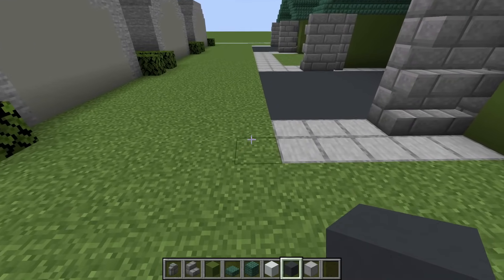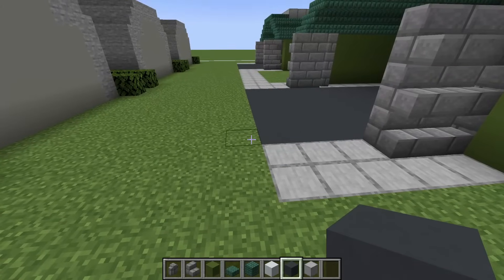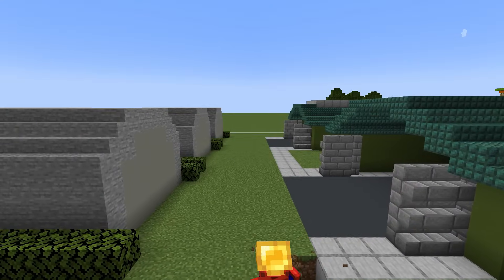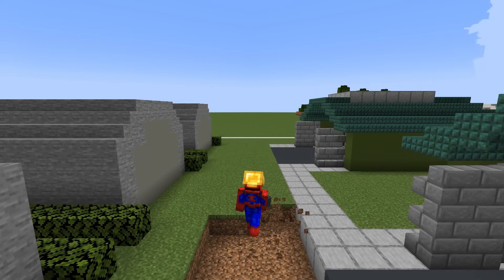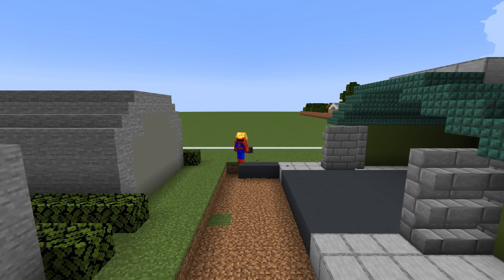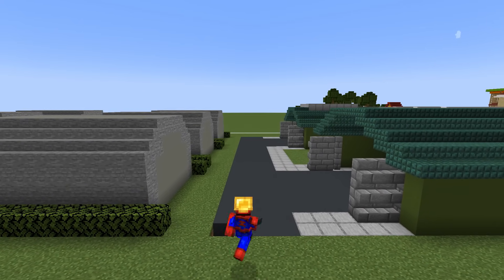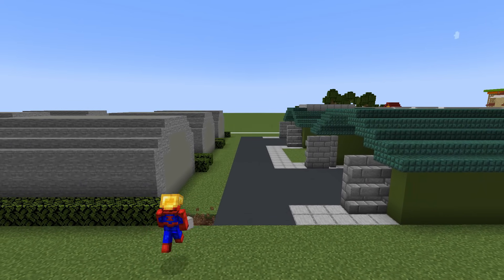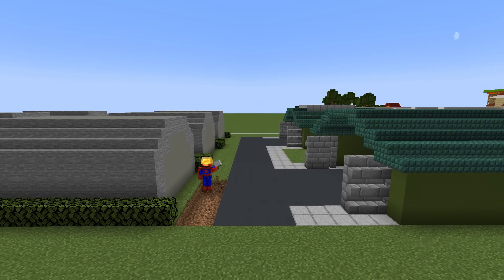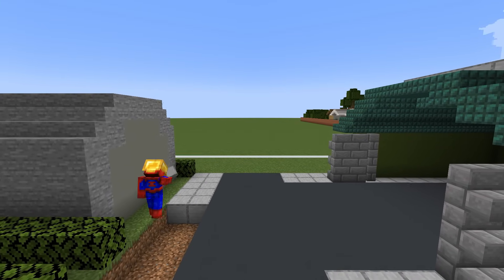We then want to remove four entire rows in front of all of our smooth stone/gray concrete extending towards the barracks, and replace all of them with gray concrete. We then want to remove an additional two rows on the opposite side of our road and replace that grass with smooth stone.